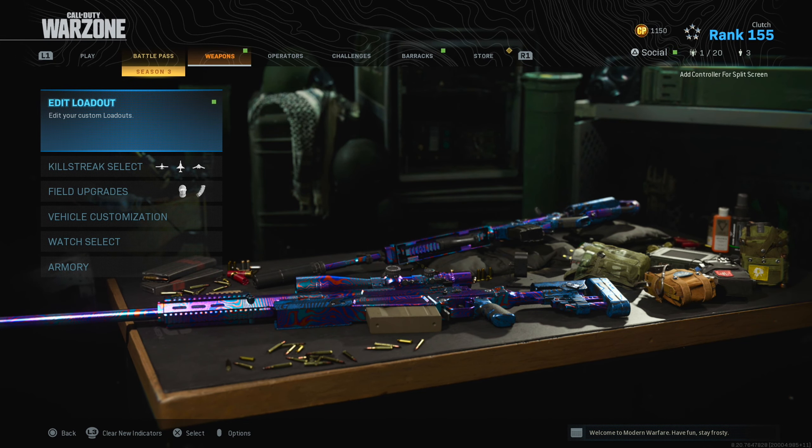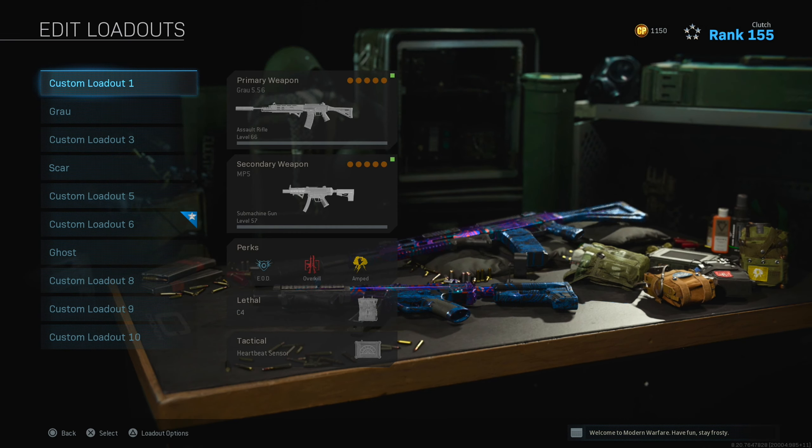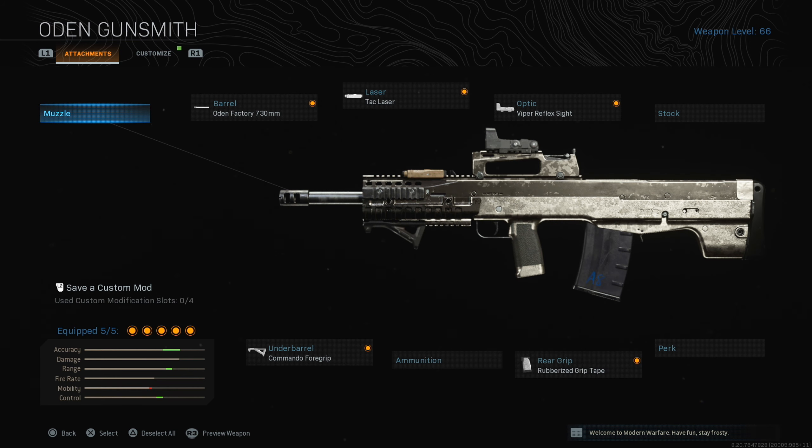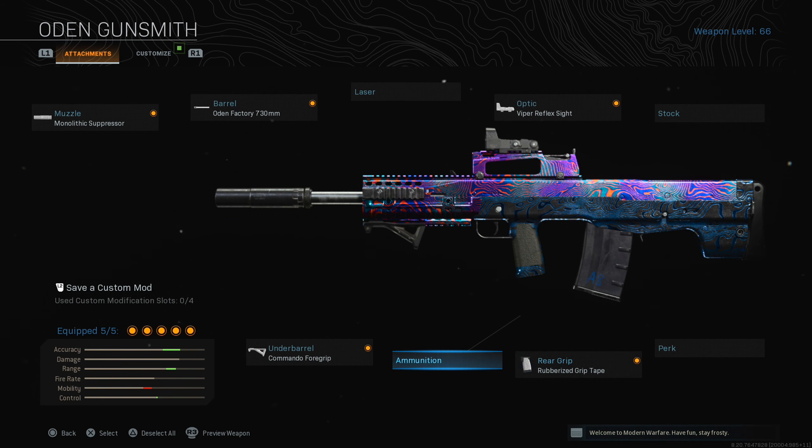What's going on guys, welcome back to the channel. In this video we're back on Warzone, taking a look at the Odin. I've used this gun before but I've changed the setup — put on tack laser, took off the monolith suppressor, and swapped the 25-round mag for rubberized grip tape. The setup's a lot better; no recoil helps more than those extra five bullets. This thing only has 20 bullets in a clip, but the rubberized grip tape helps so much because it has so much recoil — you need it to hit your shots.